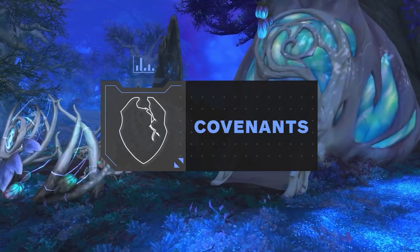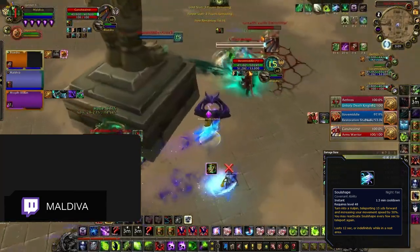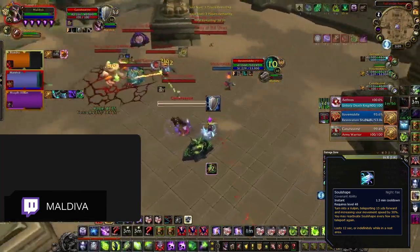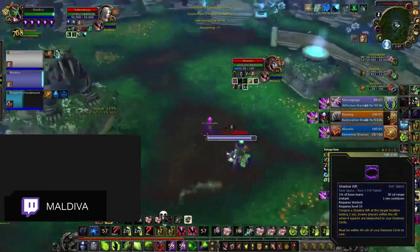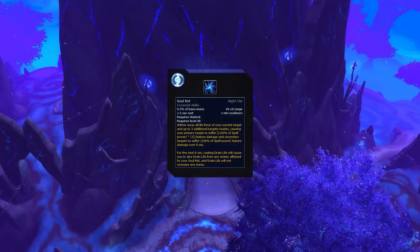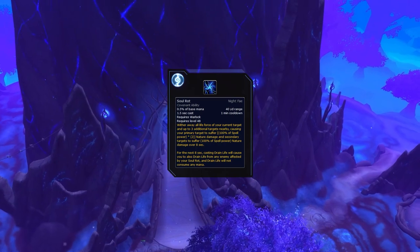Now with talents out of the way, let's talk Covenants. Night Fae comes with Soul Shape, which you can use together with the Demonic Circle and Gateway, giving you multiple options to kite your opponents. Skilled Warlocks will often hold their defensive cooldowns against cleaves and instead use the mobility of Soul Shape as a form of defensive CD. The Covenants for Warlocks are kind of underwhelming. Night Fae is still the strongest one, not because of the active ability Soul Rot, which is practically useless and more of a damage filler, but because of the Soulbind.